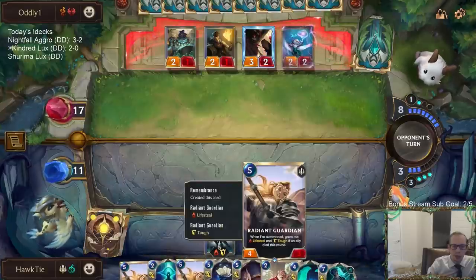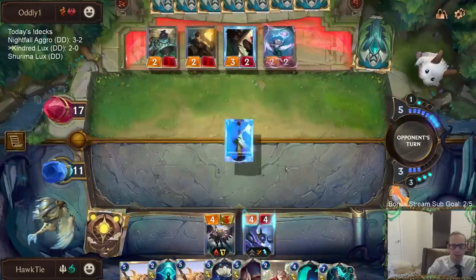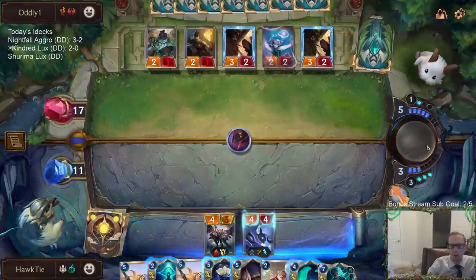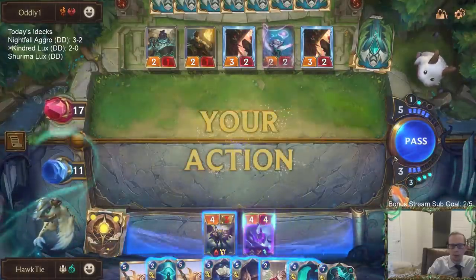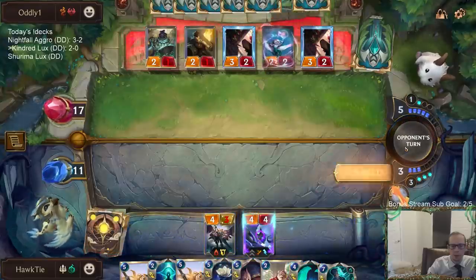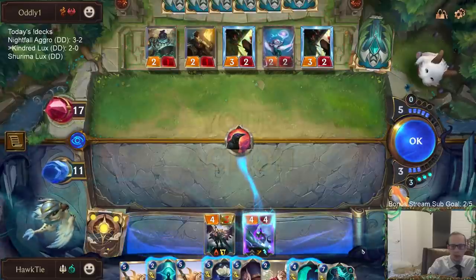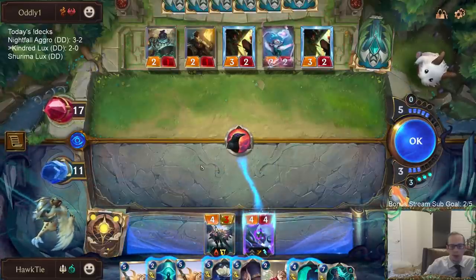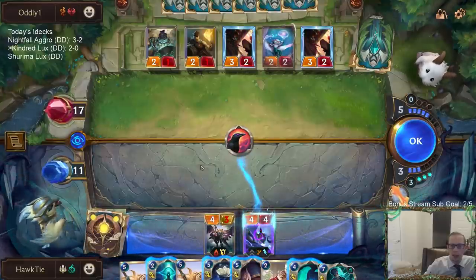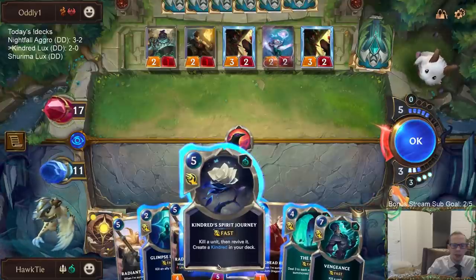Kindred Spirit Journey with Radiant Guardian is kind of cool — you can reset it. Actually not bad. You have two options: just let it happen, or I could Spirit Journey my own Kindred and save it. The new one won't be stunned, so I can save it with this. I guess I just do that.